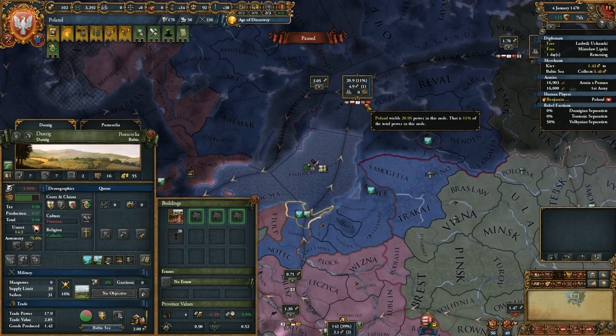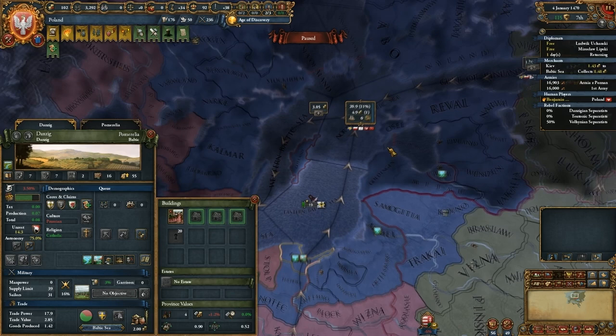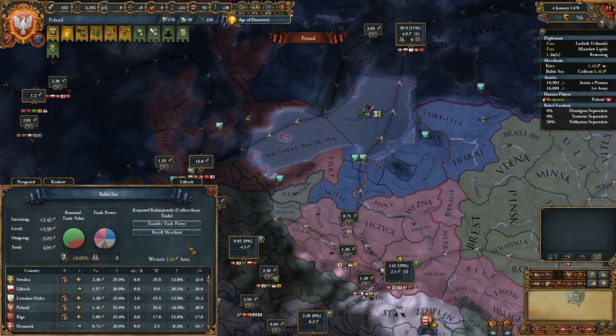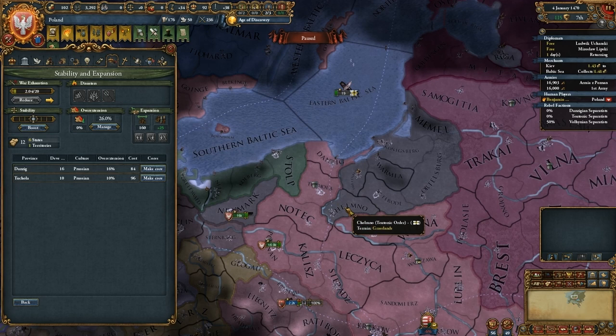Without having done anything else other than taking the land during the peace deal, I already have 11% of the total power in the Baltic Sea node, which has twice the worth of my node, meaning I'm gaining a whole 1.4 extra ducats in there that I wasn't gaining before. That does bring us to our next point: coring.